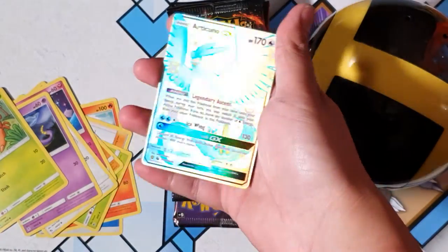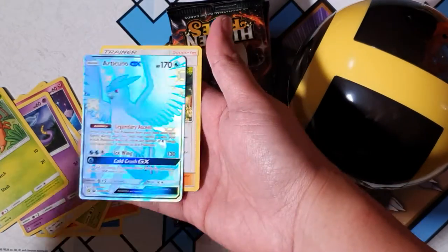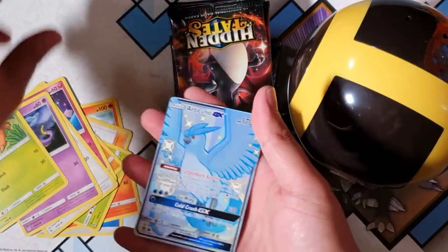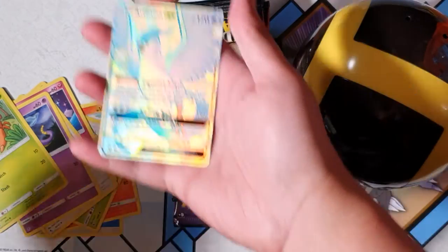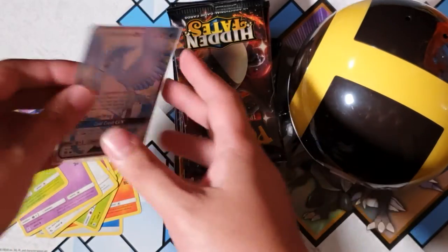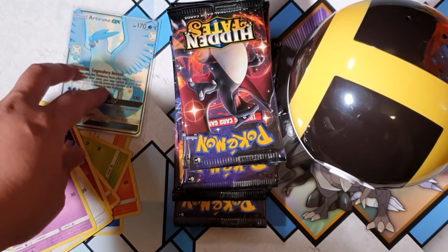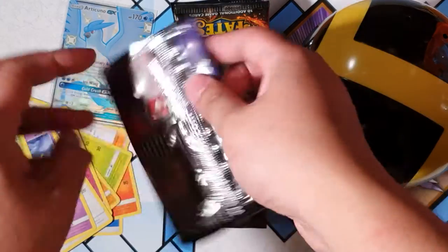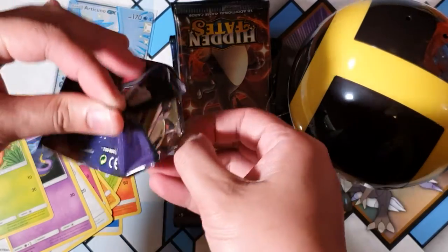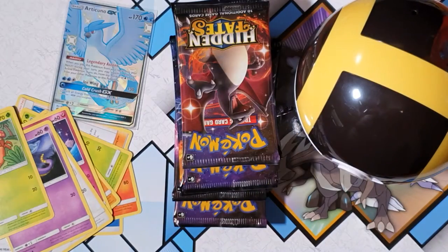There we go — the shiny Articuno to pop it off! The first pull of the day, oh my god, what is this luck right now guys? We're pulling the Articuno — it's not the Charizard but whatever man, I'll take it. That might be the rare pull for this pack but I'll take it. Oh my god, Articuno shiny — the shininess is all around, I don't know what it is but these cards are just popping off left and center.